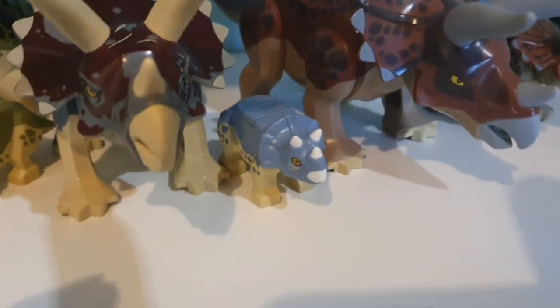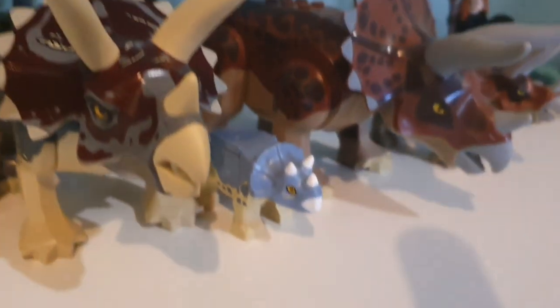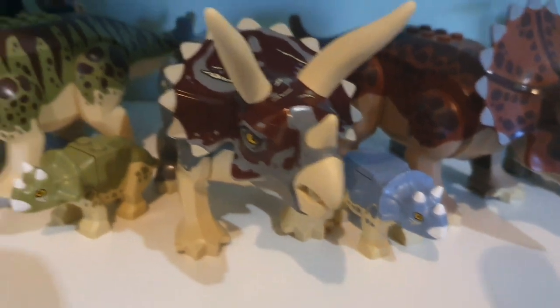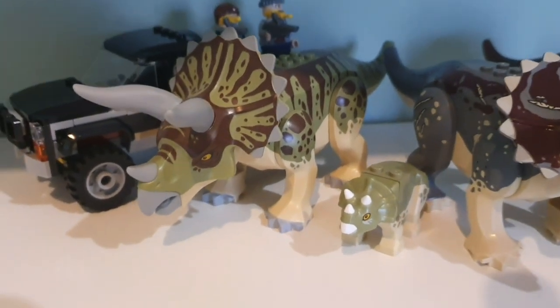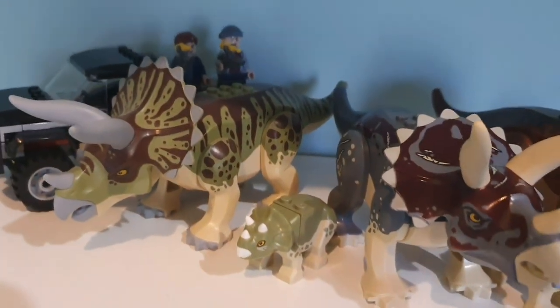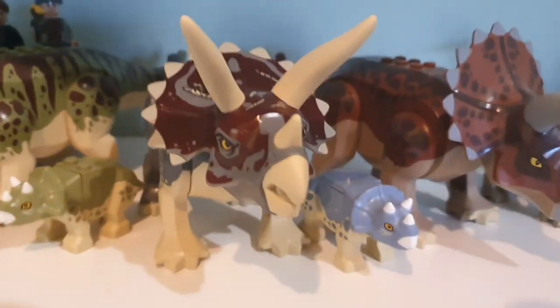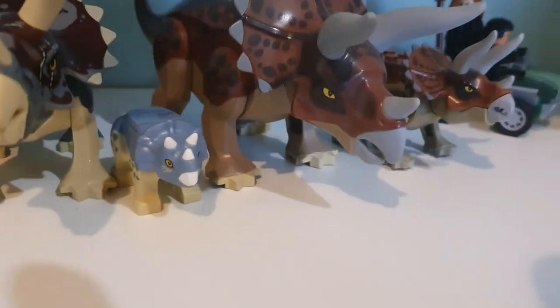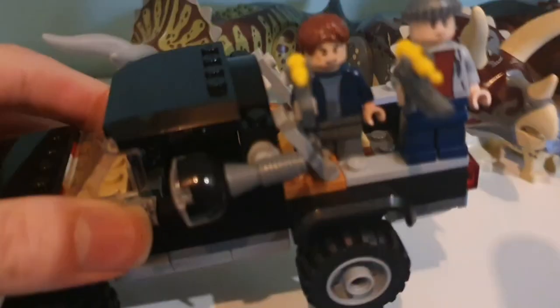This baby could either be Spinoceratops or Sinosino, or it could be a baby Nasutoceratops, which I kind of want it to be, because it goes along nicely and we know there is a baby Nasutoceratops. Then over here, this is also Triceratops — it was called Triceratops in the Legends of Isla Nublar series. There was a separate Sinoceratops LEGO model in that series, but I'm just going to call it Sinoceratops for this video. We've got a baby one of each, basically, which is so awesome. We've also got the vehicle — the little buggy — and then we have the truck.